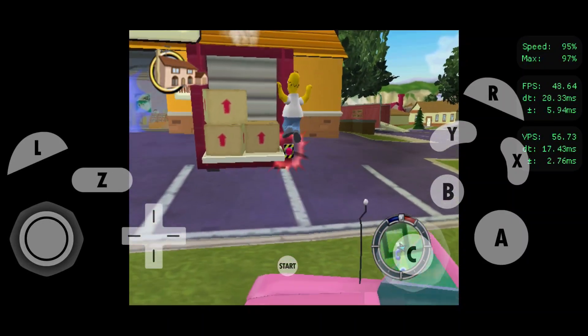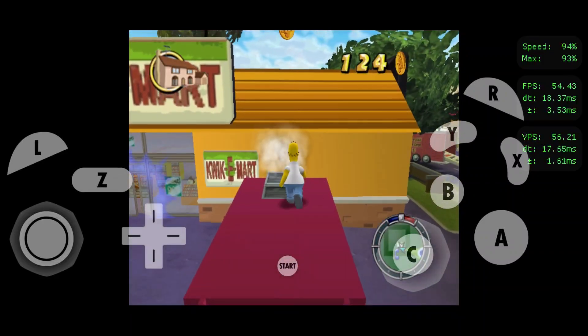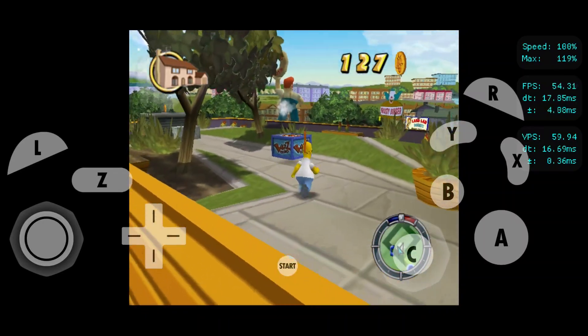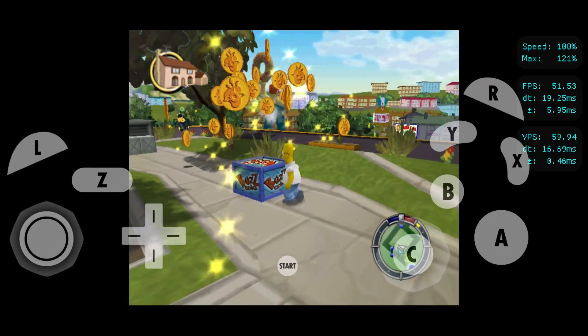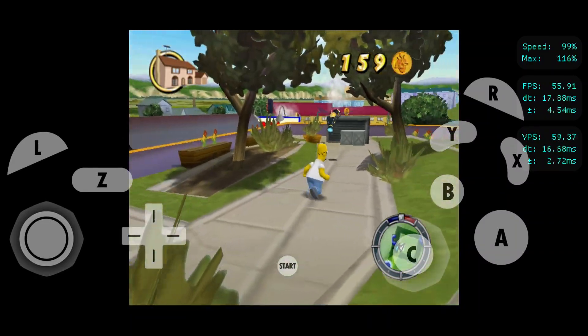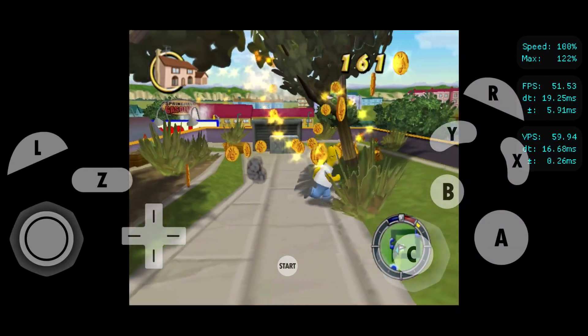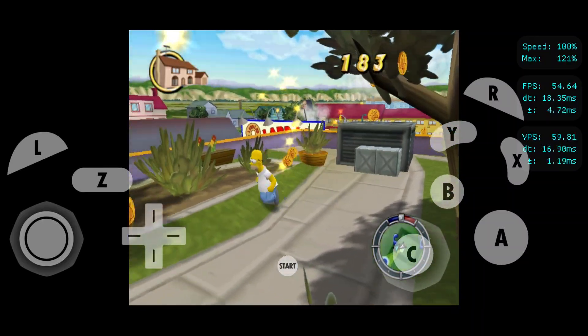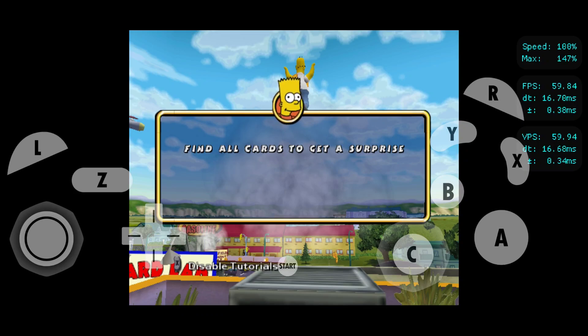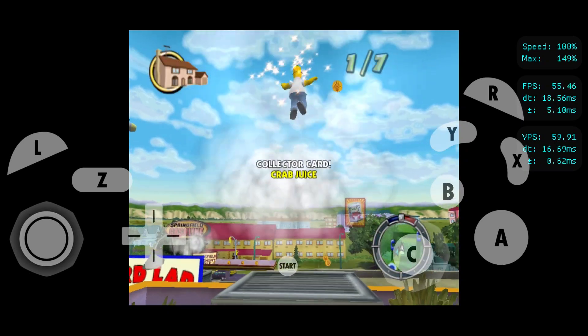Woo-hoo! I love senselessly pointing things! Bouncy, bouncy! There are some collector cards hidden all over Springfield. Find the other ones and a sweet reward is yours for the taking. If you want to take a closer look at the cards, you can see them in the pause menu. And don't get your stingy fingers on them, fatty!